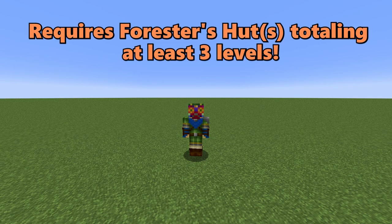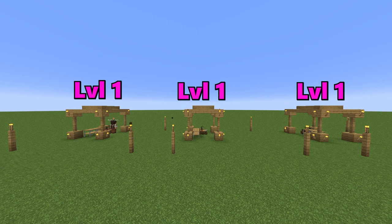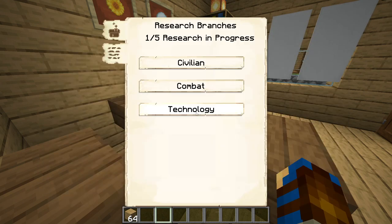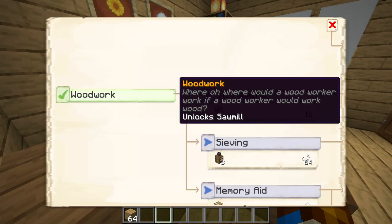You can achieve the requirement of the foresters' huts totalling at least 3 levels in a few different ways. You can either have one foresters' hut upgraded to level 3 by itself, or you can have 3 level 1 forester huts which together will total the 3 levels, or you can have a combination of different forester hut levels so long as your combined levels total the 3 required. When the level and item requirements have been met, the woodworking upgrade can be researched, which after a set amount of real-time passes, the sawmill building will be unlocked for you to construct.